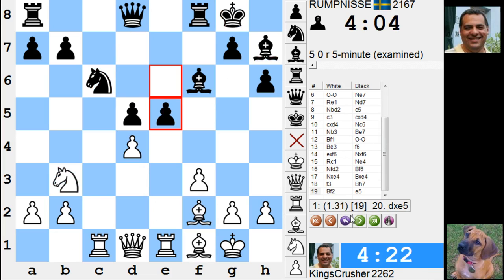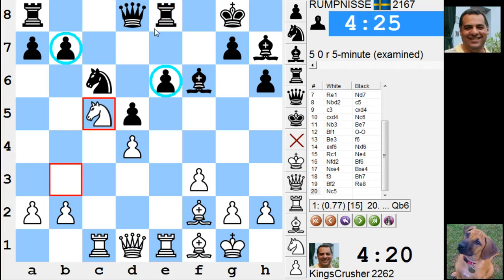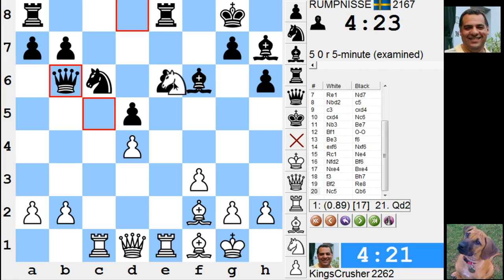He was worse here I think. If rook e8, knight c5 — okay so queen b6. Okay, queen b6. I have to take here.